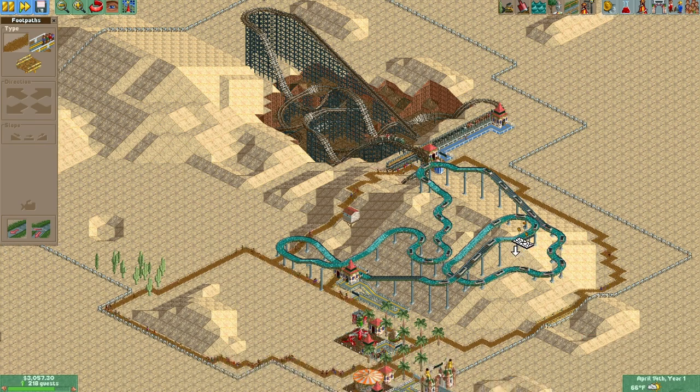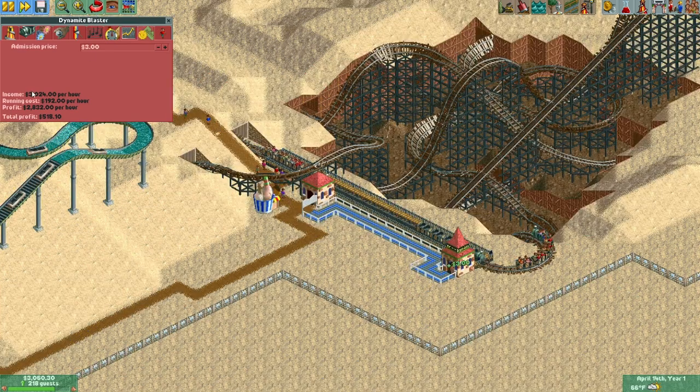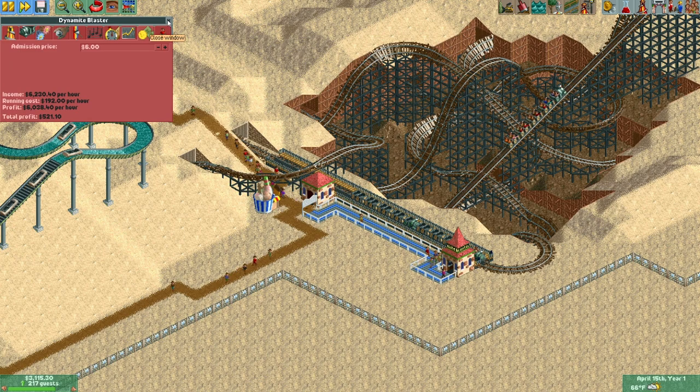That's another loop completed, and man, we are taking a big shark bite out of our money. I never changed the price of this — it's $3 and we're making about $3,000 per hour. Will people pay more if I turn it up? Let me check the Dynamite Blaster — three trains, five cars per train. People are getting in line so I guess I can charge more. We just doubled the profit of this ride just by turning it up.